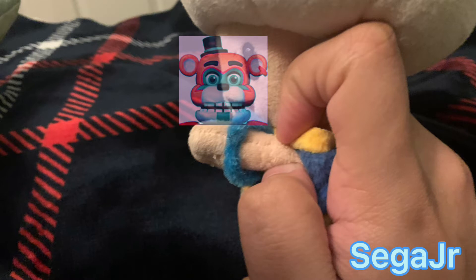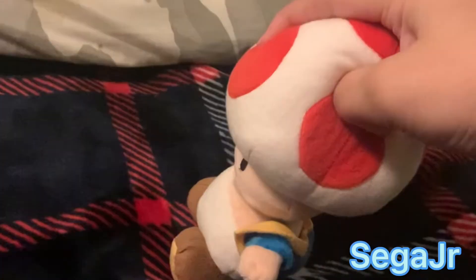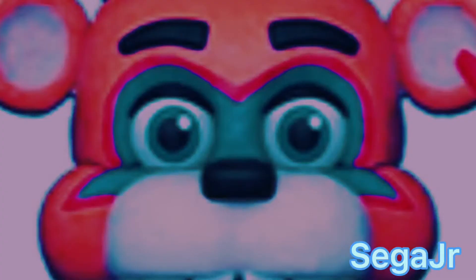Gregory. You've found a security office. You should be quite safe here. The doors were designed to keep our highly trained security staff safe in the event of an emergency, as long as the doors stay closed, which they will, as long as there is ample power. Freddy! The power's only at 15% and they're pounding on the door! How am I gonna get out of here?